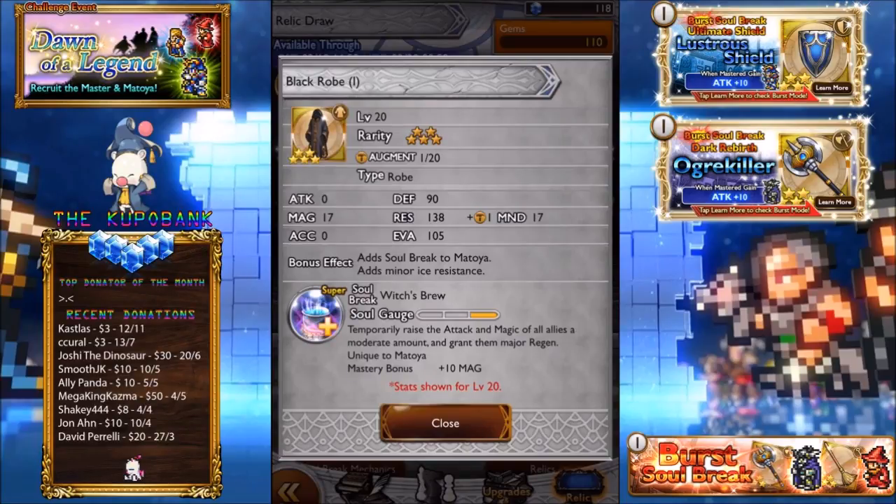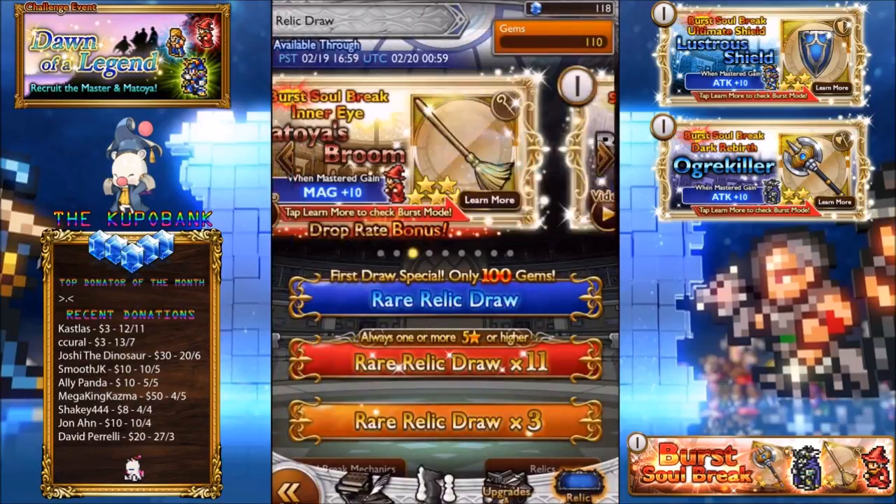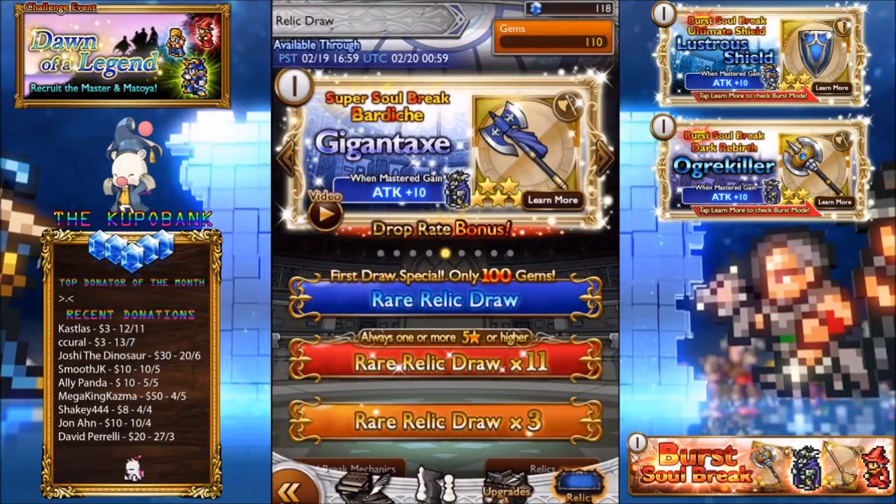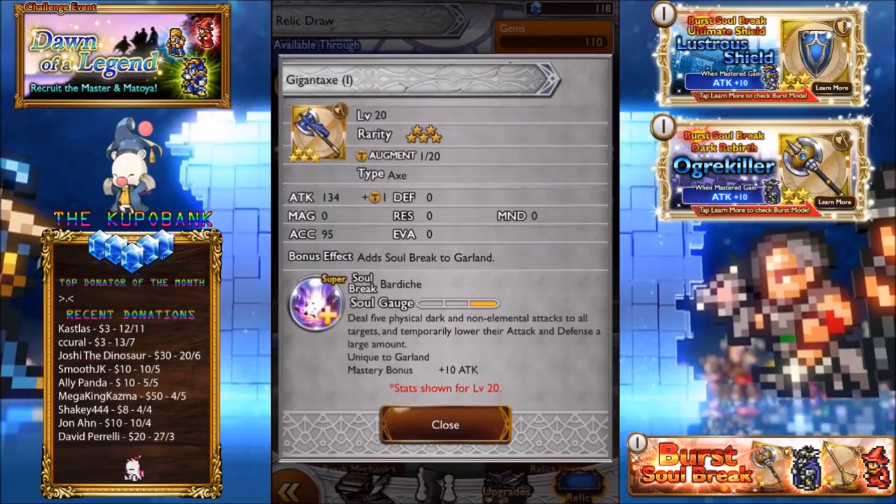Black Robe — another one of Matoya's relics. Magic 17, Mind 17. Temporarily raise the attack and magic of all allies a moderate amount, and grant major regen. The first thing I think of is Onion Knight's BSB — and obviously this doesn't stack with Onion Knight's BSB. So this is kind of meh if you already have Onion Knight's BSB. But if you want to include this character in your party without Onion Knight, it's a totally different story. If you don't have anything like it, then of course it's pretty good.